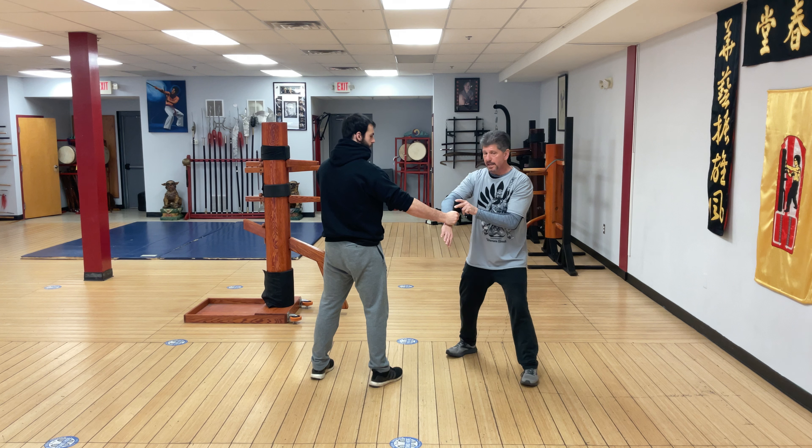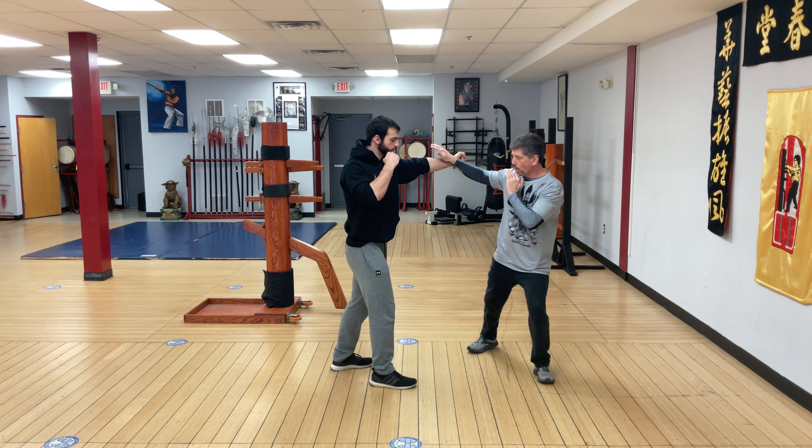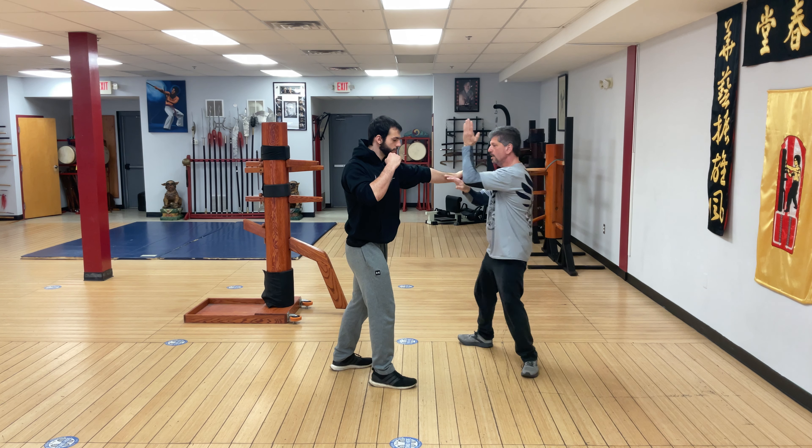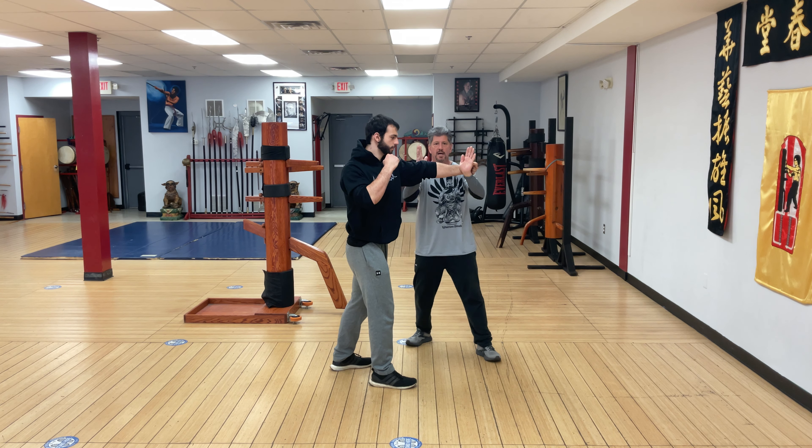From here, he might not pull back — he might just fire from there. You take the same thing: poc and bong. Instead, we can use a side kick from here, or a front kick. Move off the line, gong sao, side kick, and break.